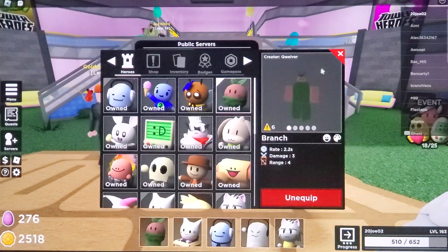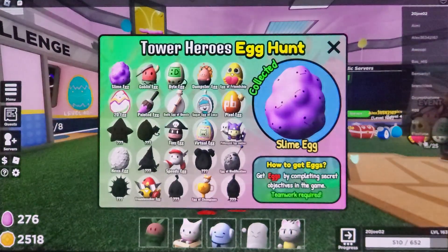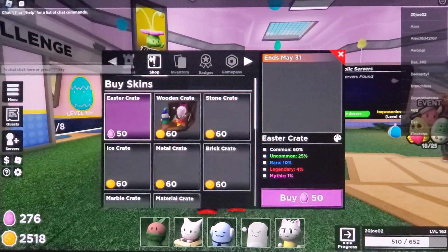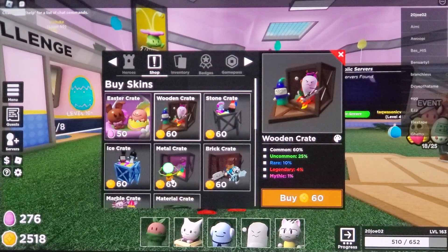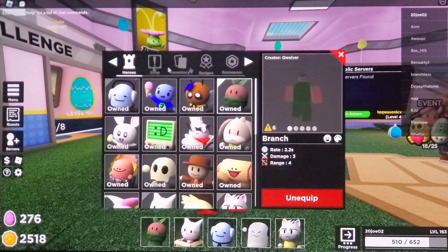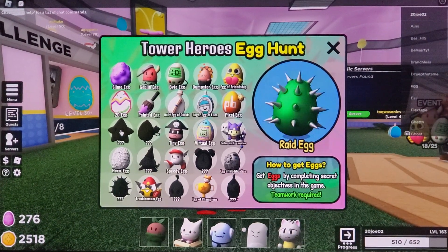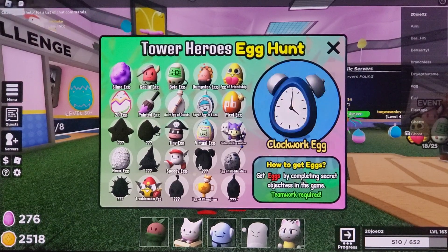With that being said, I hope you now know how to get most of these eggs. These two you have to get from crates — the 2D egg you get from this specific pack, and the paint egg from crates. I still don't know how to get the last few, but let me know in the comments if you know how to get the ones I'm missing.